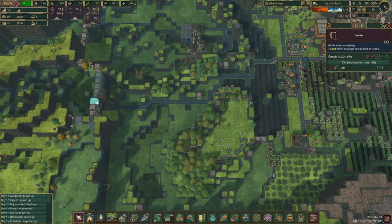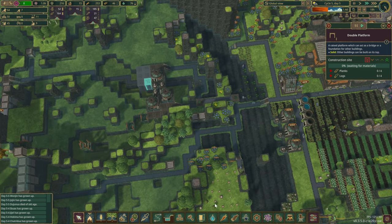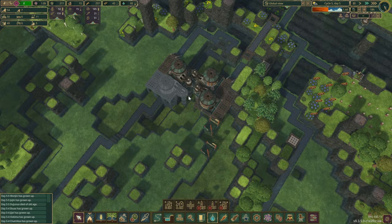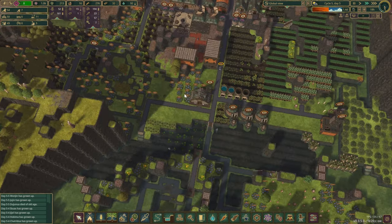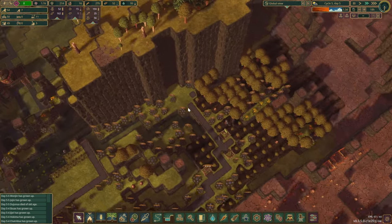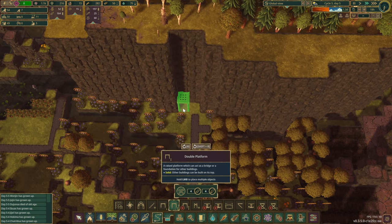Whilst you guys are building the dam over here, why don't we already place you in here? You are going to need some road access as well. We do have a few more construction beavers, which is fantastic. So that means we can walk all the way here.